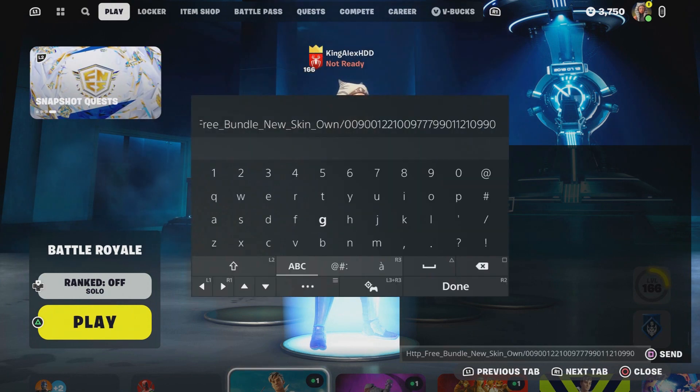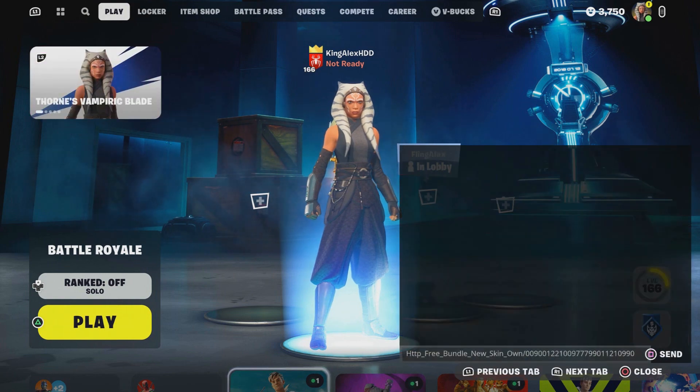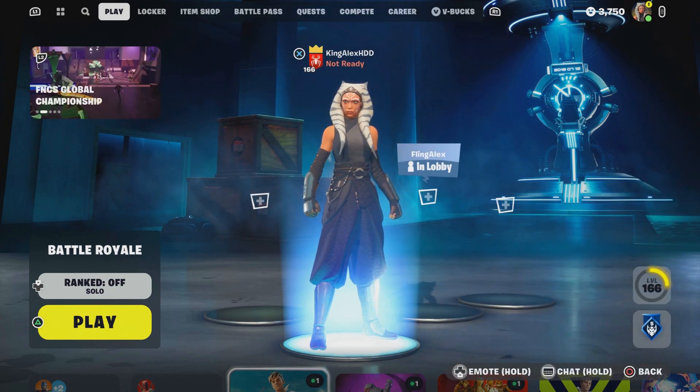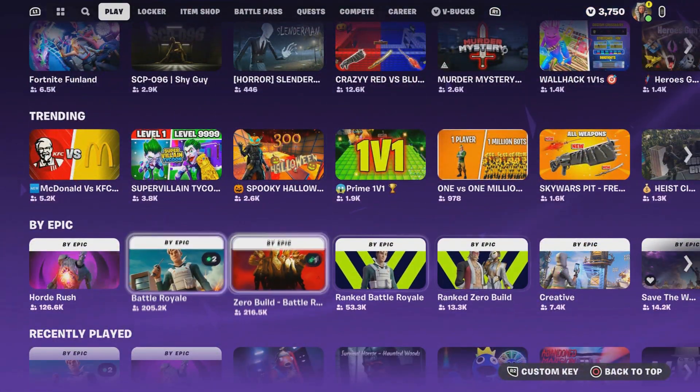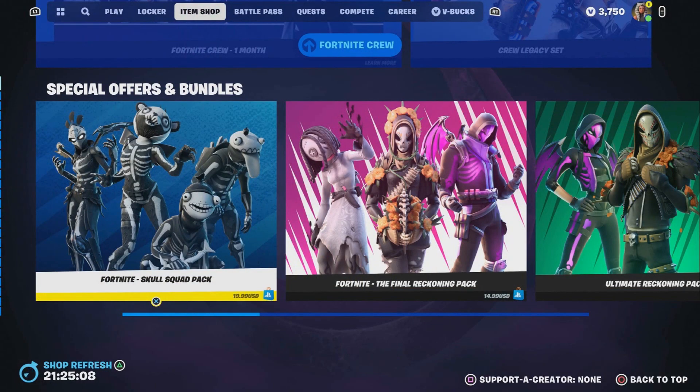Press done and then click send. Come back, press done, and then click send again. At this point you're going to basically hover to the skin — it doesn't matter, you're going to get the new skin and this bundle. Just wait right here until it starts up. Like I said, it's going to be a pretty simple easy method, so I recommend you follow the steps because it's going to be fast.